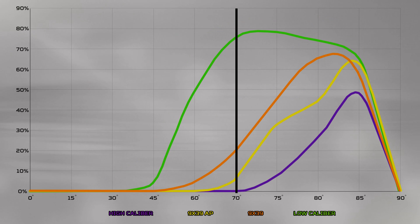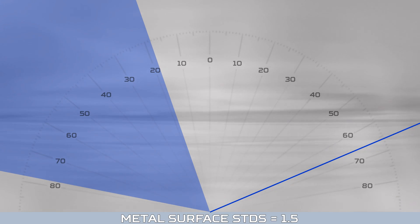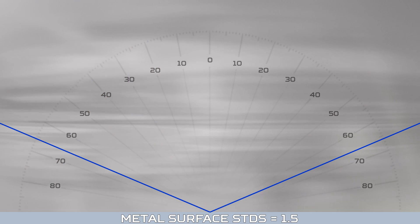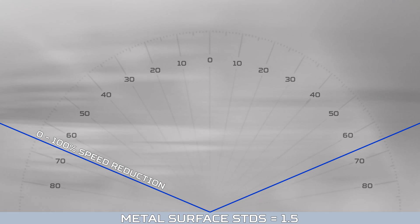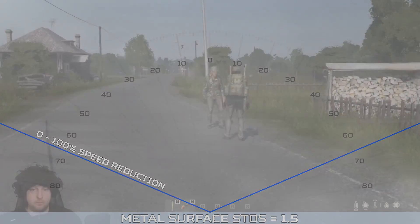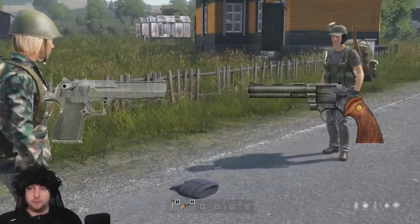Another huge reason for retaining speed as much as possible is what I'm calling DAD: Dispersion After Deflection. When a bullet ricochets off of the surface, the engine creates a kind of cone of probability. The faster a round is travelling, the smaller this cone becomes, making deflection more reliable. On top of this, the engine gives the deflected bullet a random number between 0 and 100, responsible for slowing the bullet down after deflection by a percentage, so the faster your round is travelling, the less it gets slowed down.